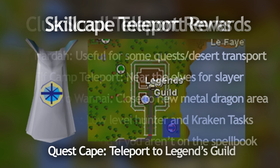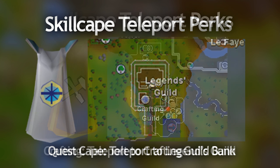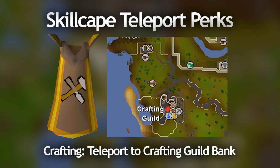Skill Capes are next, and the Quest Cape is one of the most useful here. The Quest Cape teleport takes you to the Legends' Guild, which is unbelievably close to a Fairy Ring — very useful. The Crafting Skill Cape is super close to a bank — one of the closest teleports to a bank in the game — and it's very handy since it has unlimited charges.